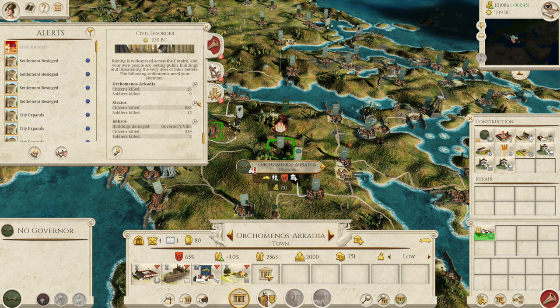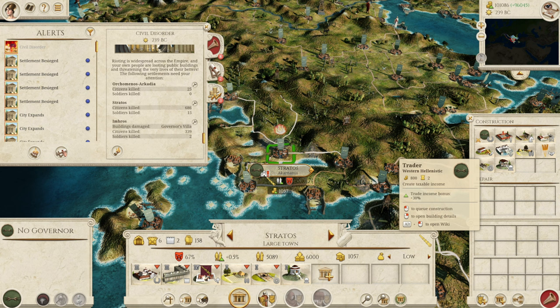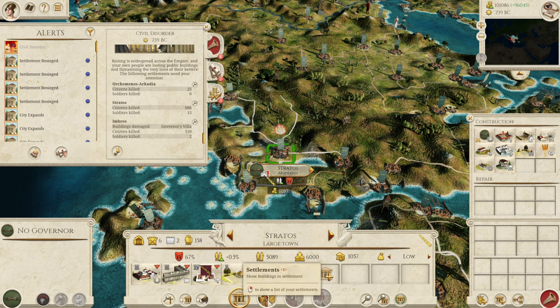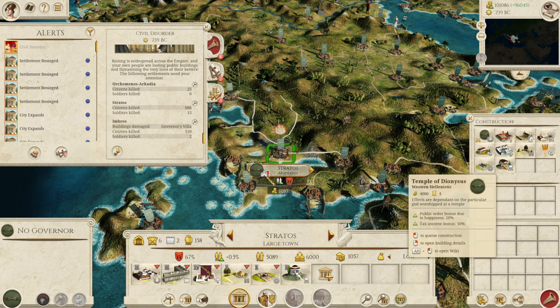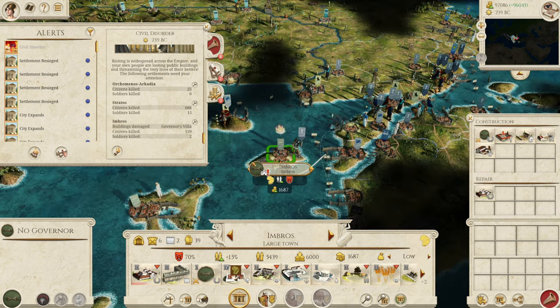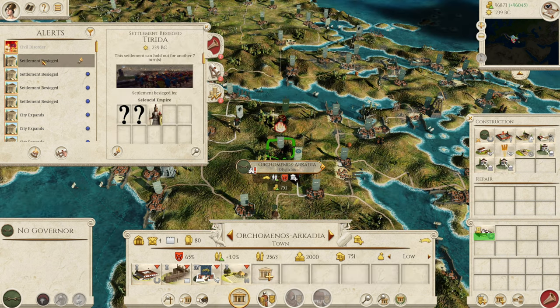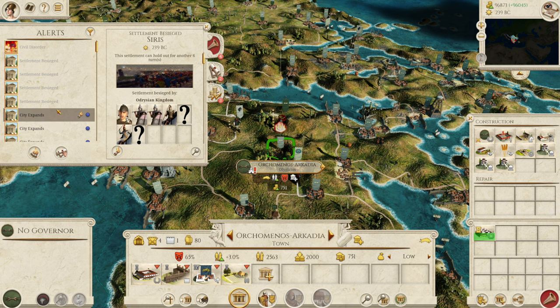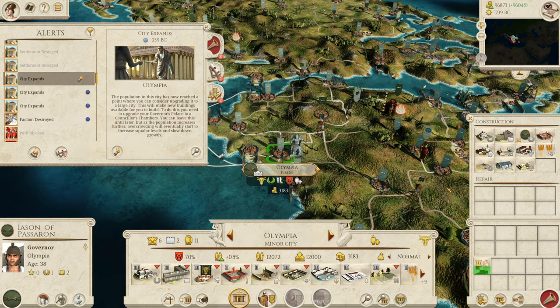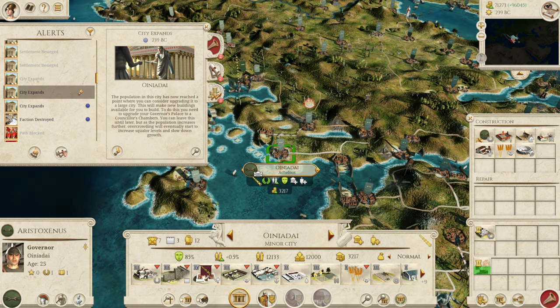Orcamenas Arcadia — they're going to be happy sometime soon. Stratos — there's nothing else that can come in here that's going to give them happiness, apart from that Temple of Dionysus. I'm happy to pop that in now. Imbros — nothing we can really do about that. Lots of sieges, settlements being besieged, but we have a lot of places also growing, which is great. Olympia, Oiniadae, and Edessa all growing.